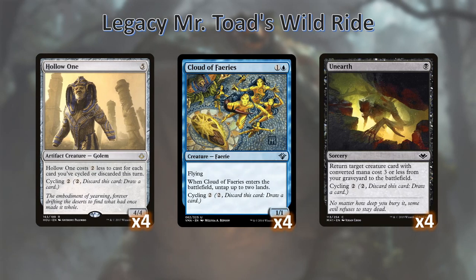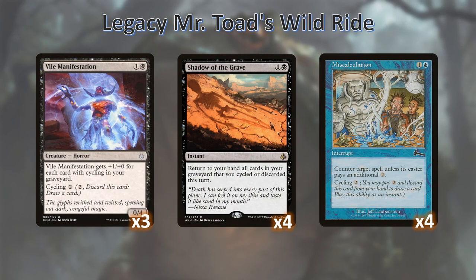First let's talk about some of our more useful cycling cards. We're running four hollow ones because they make a decent plan B — we can early on dump a whole bunch of four-fours and start beating our opponent's face with them. How barbaric! We're also running cloud of fairies, which we want to cycle as soon as possible, because with unearth we can actually unearth the cloud of fairies to go positive on mana. Additionally, we're running vile manifestations, a vile brutish card that is also a backup strategy to beat our opponent's face with.